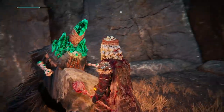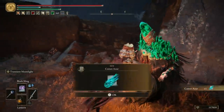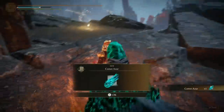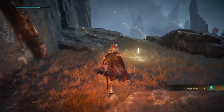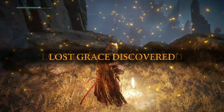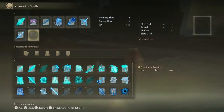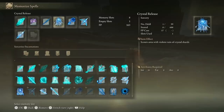That memory stone could not have come at a better time, because I'm about to find a ridiculously powerful spell that requires three memory slots to equip. Interact with the primeval sorcerer here — he won't say anything, but after a while you'll be rewarded with the Comet Azure, which is arguably the most powerful sorcery in the game because it's a comet that you can hold down the trigger for and channel to make it effectively endless. I'm going to spend some time changing my build so I can truly show you the power of this sorcery.